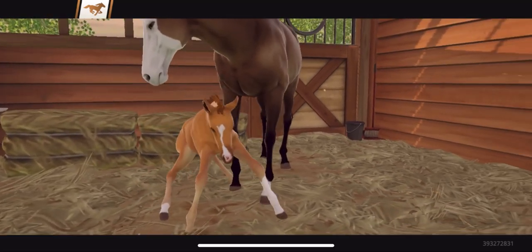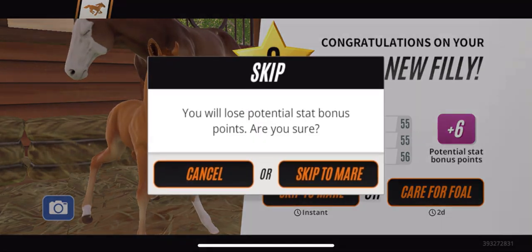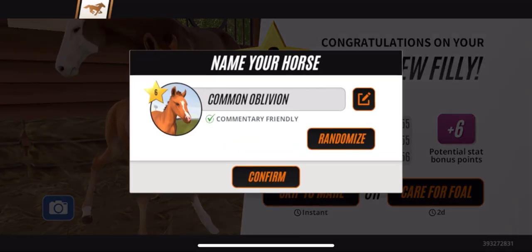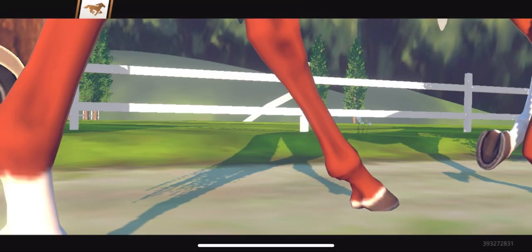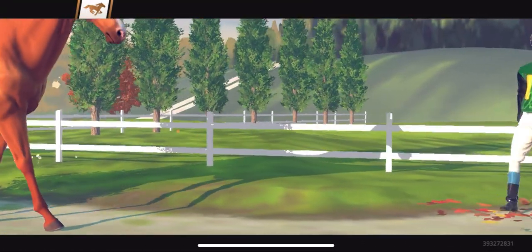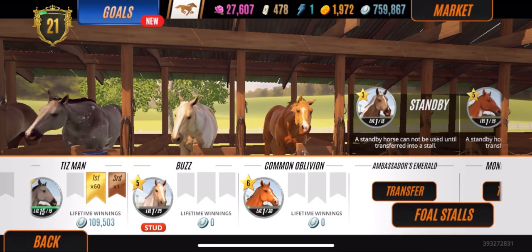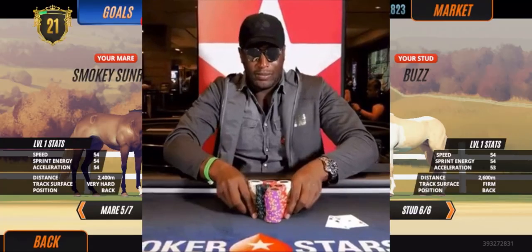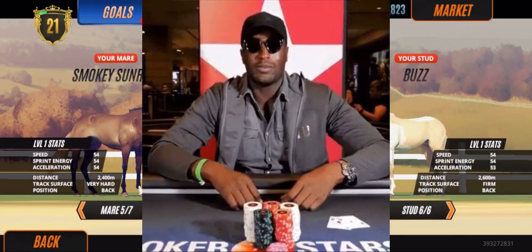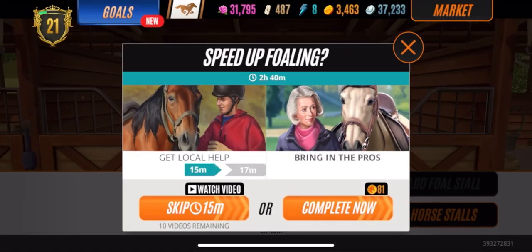We get another plain horse but look at the face pattern — it's another nice face pattern. Well, actually it's kind of ugly when you look closer, but let's see how it looks as an adult. It's not that bad, it's not that bad. But for a plain horse, we'll go ahead and sell this for a million and then we're gonna go right back in with Smoky Sunrise and Buzz.